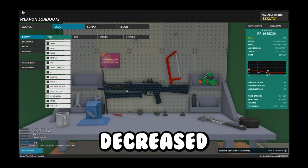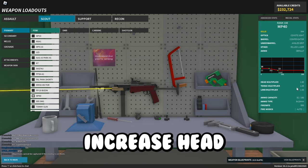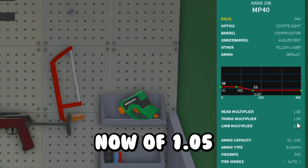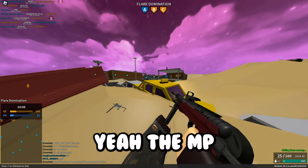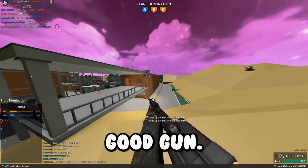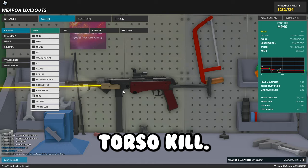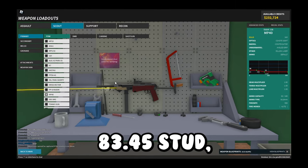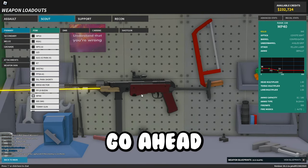The PP19 Bison got decreased velocity. The MP40 got its ranges increased to 60–120 from 50–100, an increased head multiplier of 1.8, a torso multiplier of 1.05, increased reserve ammo, and increased aim speed. This thing isn't used very much, but it's a pretty good gun. It has an 83.45-stud 3-tap torso kill and a 98.33-stud 2-tap headshot kill — this thing is actually really OP right now.